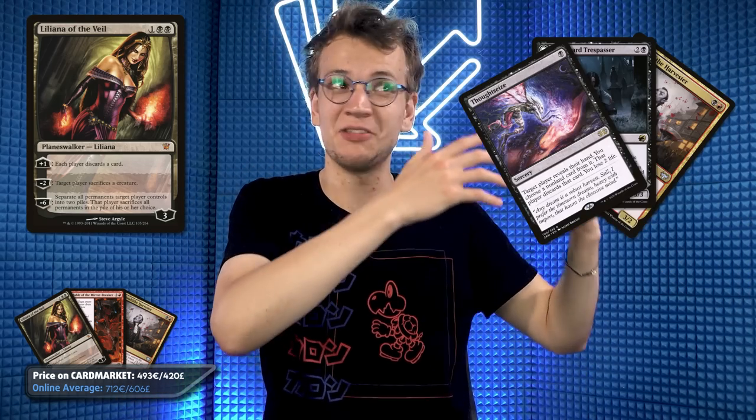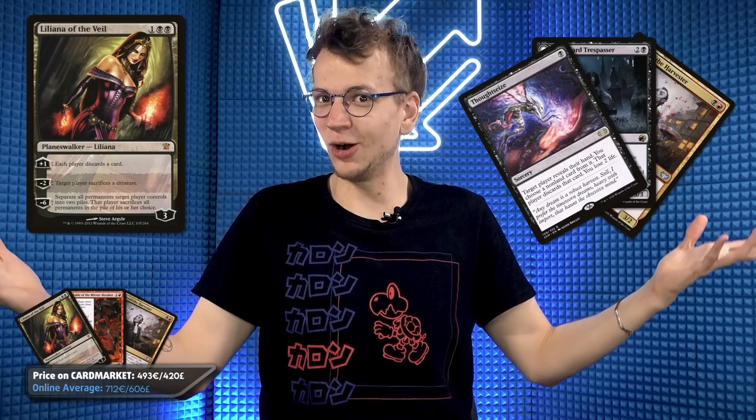One of the top decks in Pioneer right now is Red-Black Midrange, and what better deck to fit Liliana of the Veil into? She's the hottest spoiler from Dominaria United, and Red-Black Midrange is the best deck in Pioneer. Red-Black also gets a mana base upgrade with Sulphur Springs, replacing some of the pathways and smoothing out the mana.